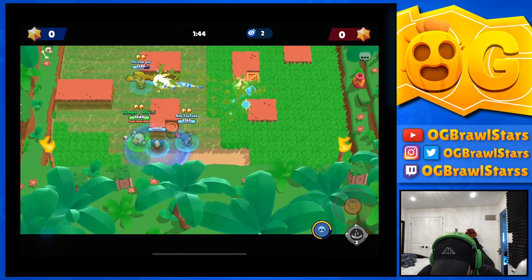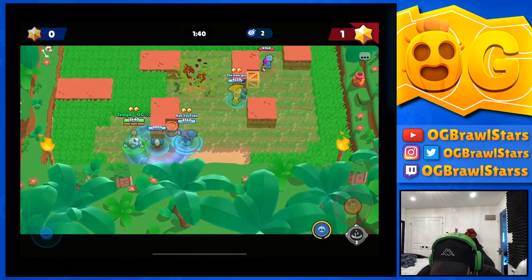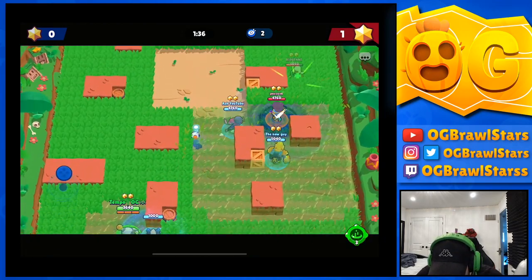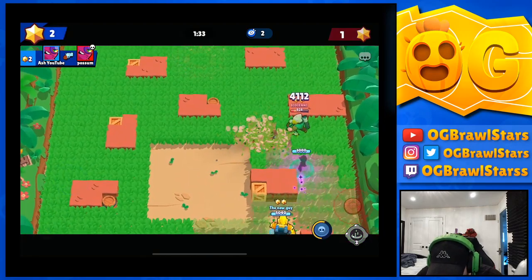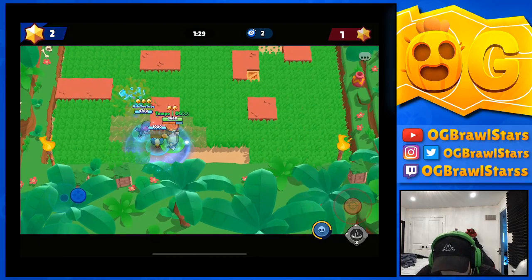Those are two brawlers you need to charge up on. The Tara is kind of in our base here, so I'm not going to charge it up — I'm just going to go for her. Ash is going to pull so we'll go for the Bo. I think we'll catch him out and hopefully the Tara thing finishes him off. A little unlucky.